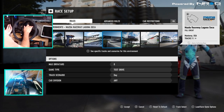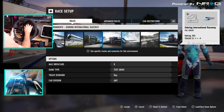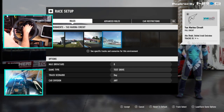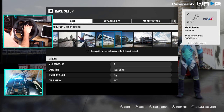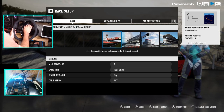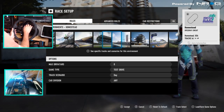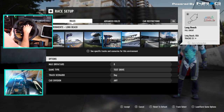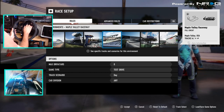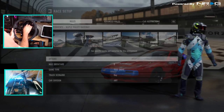All right, now that we remember how to change tracks in this game, we're going to see — I'm trying to think where the funnest track would be to take this car out right now and just see if we can still drift here in Forza 7. Trying to think of the funnest track for a lower horsepower car. I'm thinking we're probably going to go to Maple Valley — that's a pretty good track to go to right off the rip. We don't want it wet.